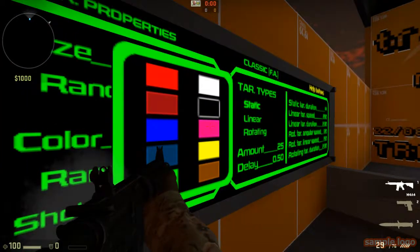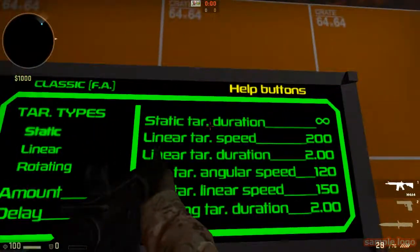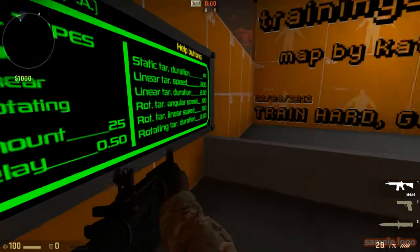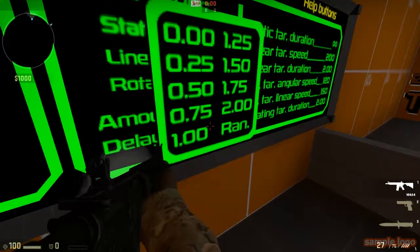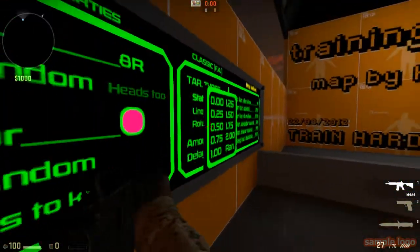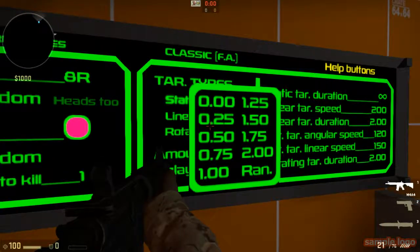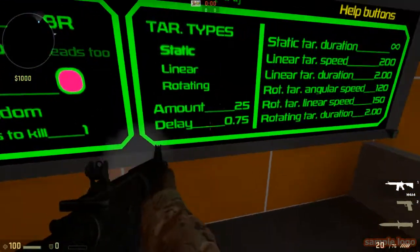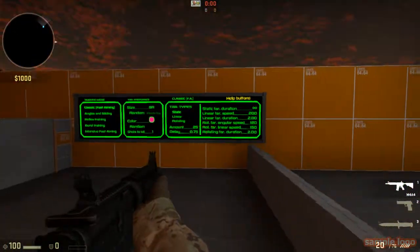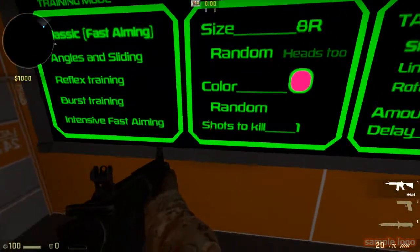I personally like the color pink. I'll leave the static duration to infinite for beginners. For the delay — how long before the next circle pops up — I recommend 0.75 or 0.5 seconds. That's a good anticipation window. Too long and you'll miss focus; too short and you'll get screwed.